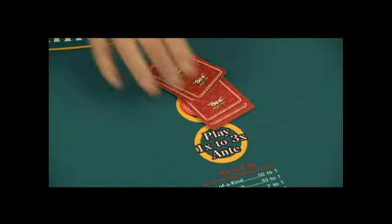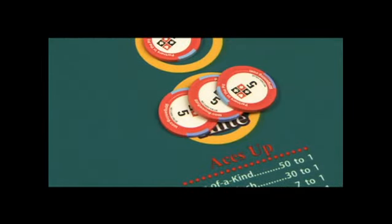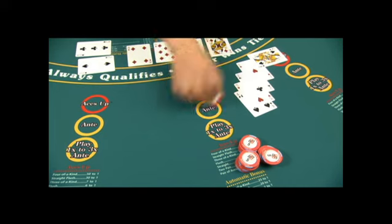After looking at their hand, players can either fold or bet up to three times their ante — one, two, or three times their ante. There are three hands that receive the automatic bonus. These payouts are made against the ante wager.